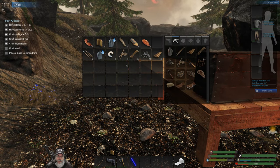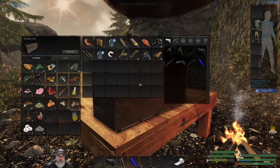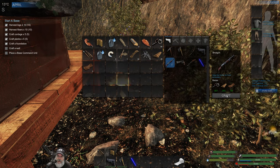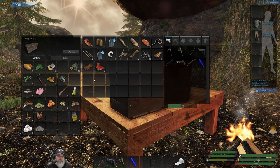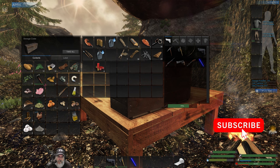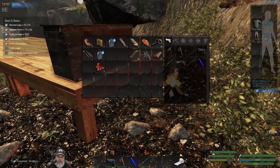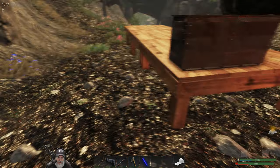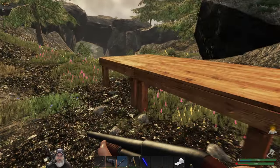The first thing we're going to do, which is also going to kind of cut into our building supplies, is we're going to make ourselves a shotgun. Literally and figuratively, we're going to make a shotgun. I have four rounds that I've looted for the shotgun. We're going to put the shotgun in the third slot and the hatchet in the fourth slot, and let's load her up.